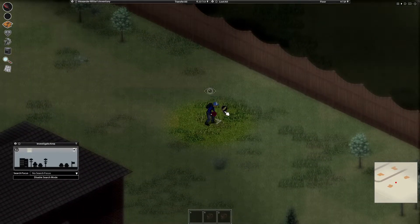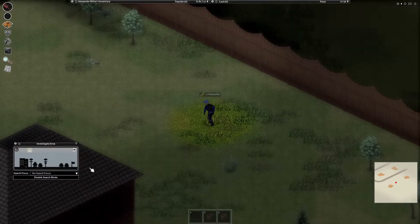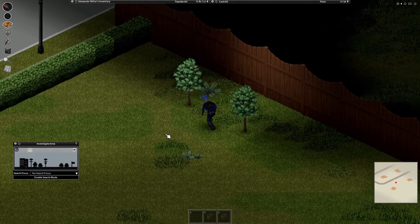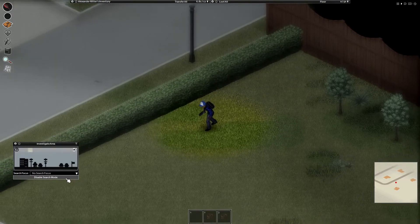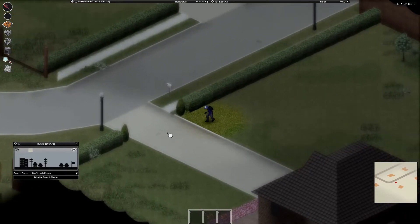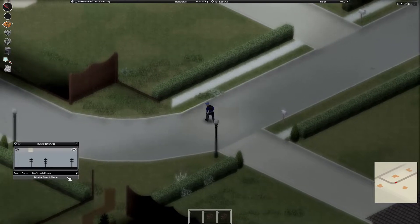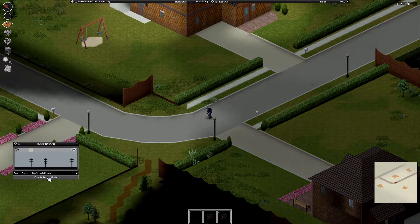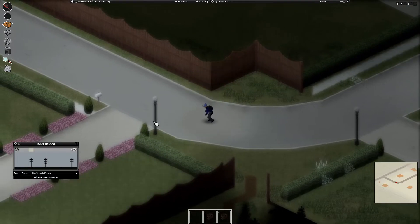We got something — what do we got? Container. Turn this off so we can look. Probably should get some gravel or something. Hopefully we'll get like a stone. Alright, nothing here. Look and see what we got — all open area. Let's go to this house first. I was hoping I would get some stone, but I'm not finding anything.